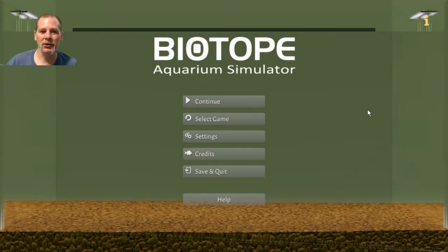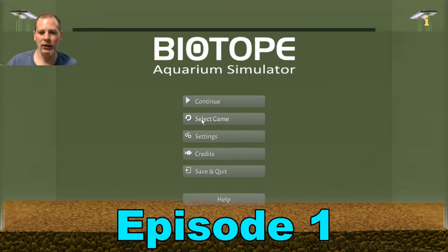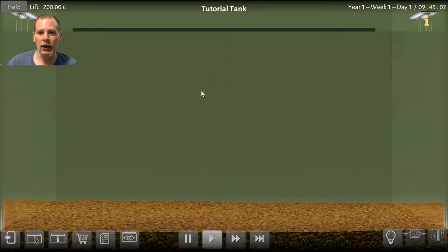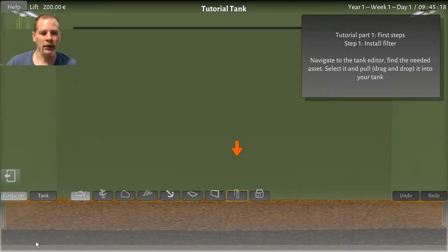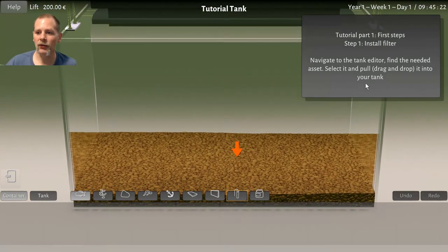Howdy folks! We're going to take a look at a new game called Biotope. As you can see, it's an aquarium simulator. I did a little bit here — I went through the tutorial but we'll just go back through it so you guys can follow along. We're going to start the tutorial and see what it does. We've got to install a filter. I need to go to the tank editor. There's some kind of graphic glitch here. This is early access and the developers sent me a key so I could make videos for you guys.